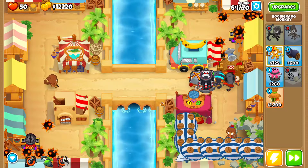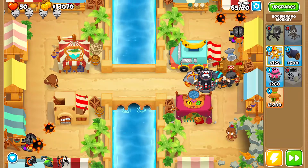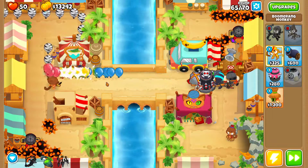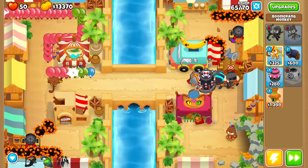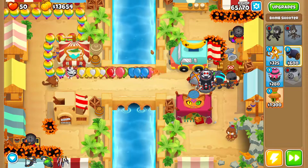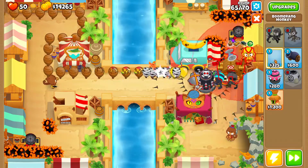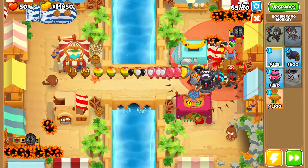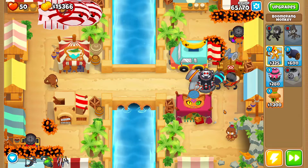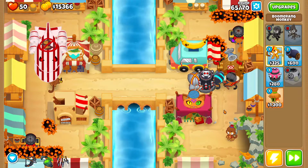That's the way I found to beat round 63 — it's the only round where you need to use all abilities in a very specific order to stack enough spikes. Note that at this stage I have thousands of cash and could place more towers to survive round 63, but it's not needed. Around round 65 there are bubble bloons — four MOABs and then two BFBs.